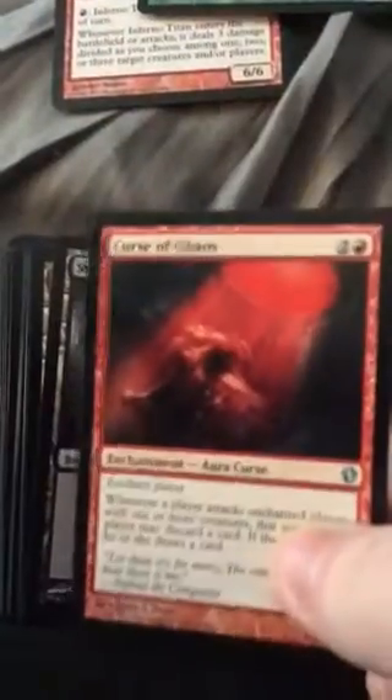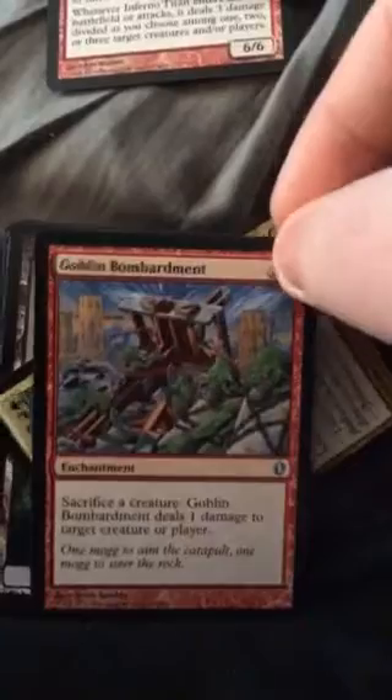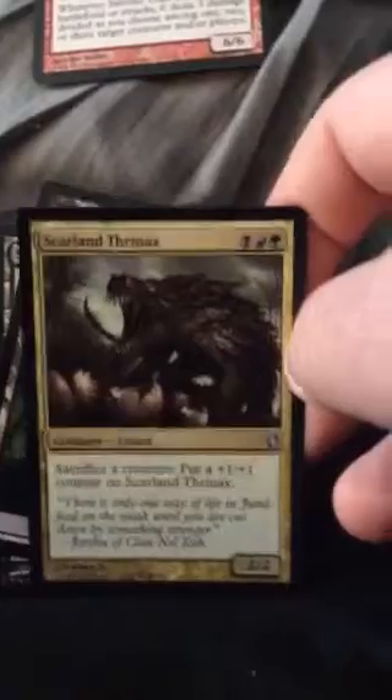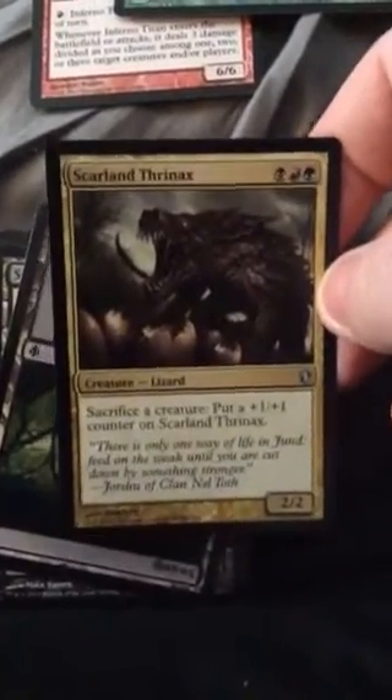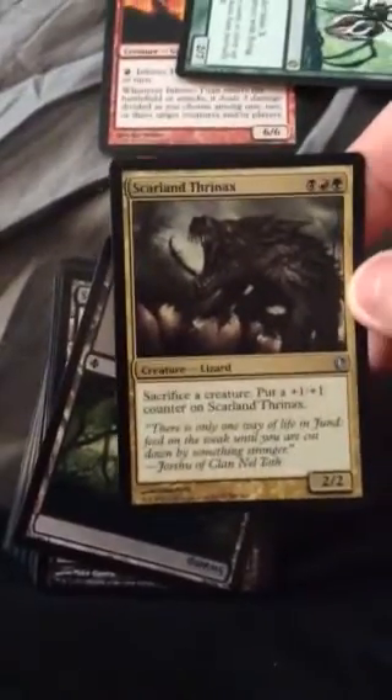Curse of Chaos — you're going to hear me mispronounce that over and over again. Get rid of that. There are basically some really weird lands you could replace, and some guild gates. Curse of the Shallow Graves, Goblin Bomb. What do you guys think of a new commander deck? They only released one card but there's a Planeswalker in it, so I assume that one's the one everybody's going to go for. As soon as they're announced, I'm going to pre-order all five of them and give them away to you guys.